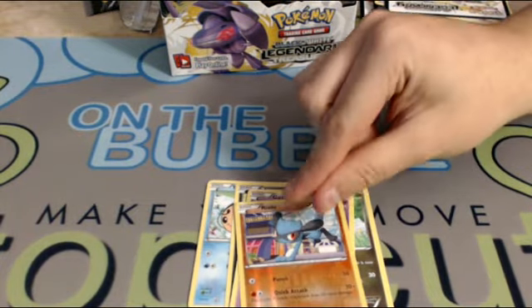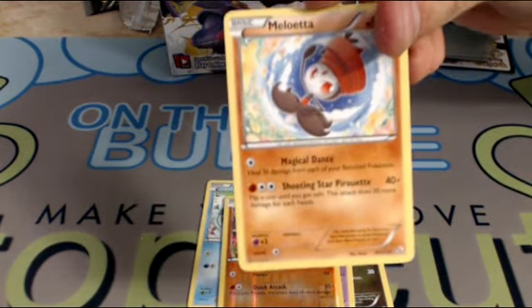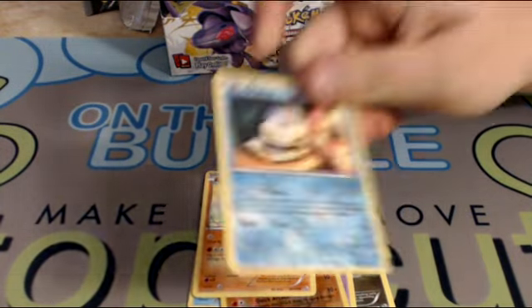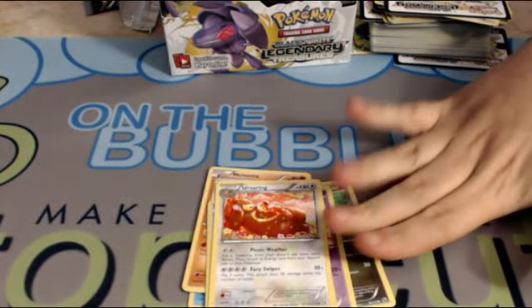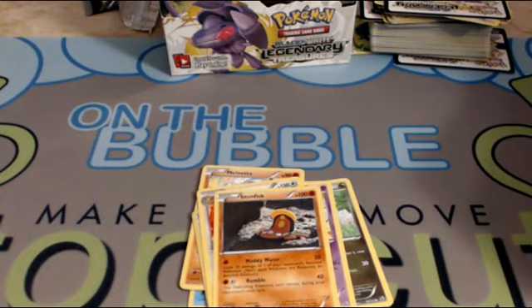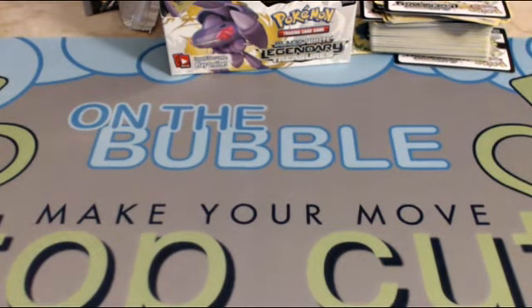Alright, some more commons: Tympole, Zora, Dino, Gabite, Foil Riolu, and a Meloetta — the fighting one — still looks just as bad, not really playable at all. Foil Piplup which looks sick, I gotta say. Ursaring, which looks just as sick — so cool. Flat Stunfisk doesn't look as good as the Shiny Collection one, and we got a Minccino and a lot of those reprints too.